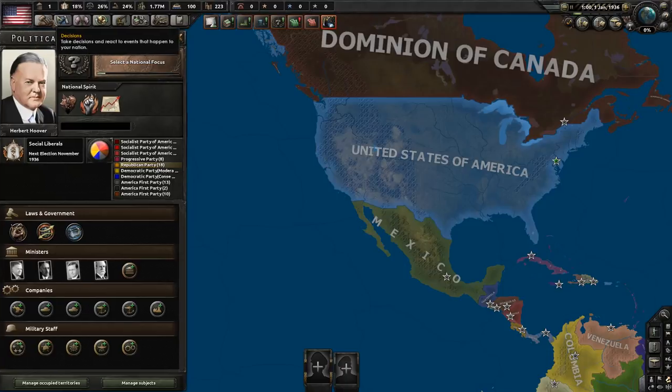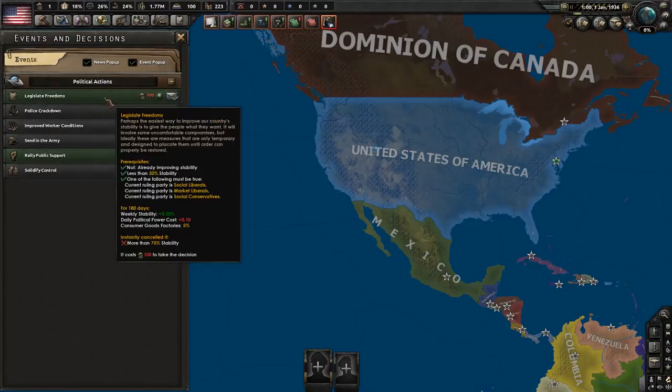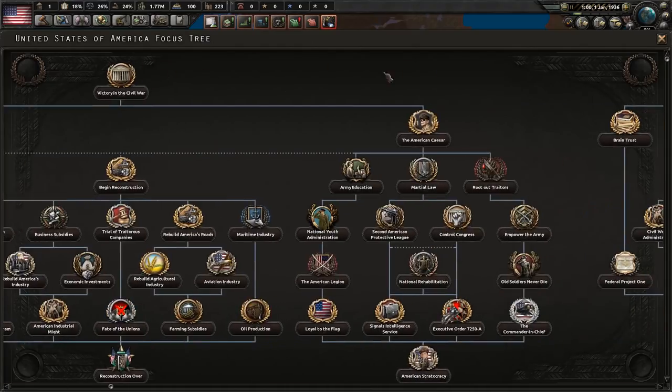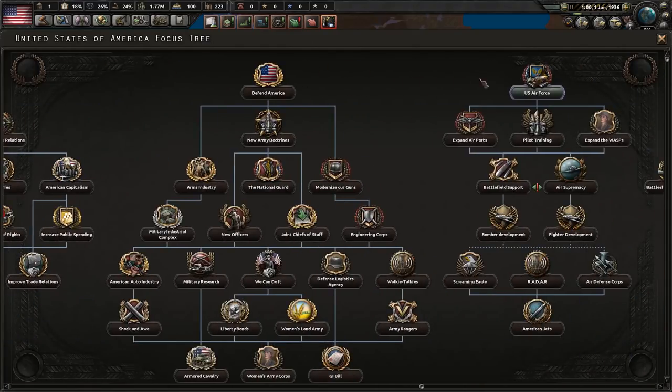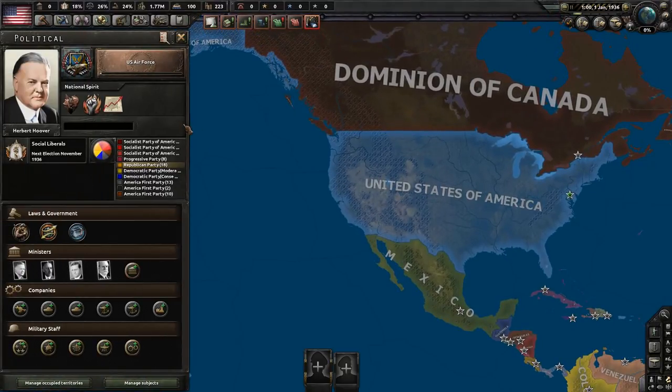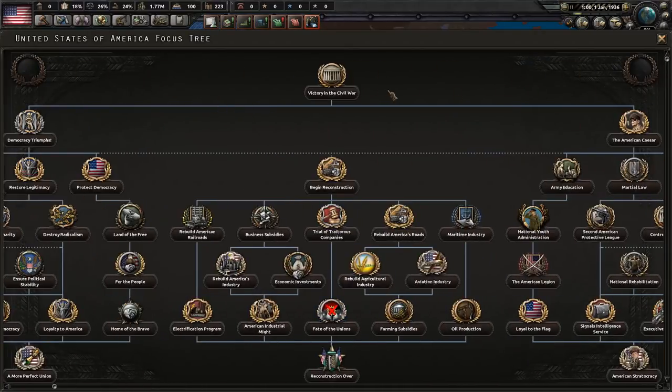You don't have many decisions available. You could do Legislate Freedoms or Rally Public Support, but that's unlikely given how little political power is coming in — especially once you actually take a focus. The focus tree is pretty big, like most Kaiserreich trees, but a lot of it is unavailable at the start.